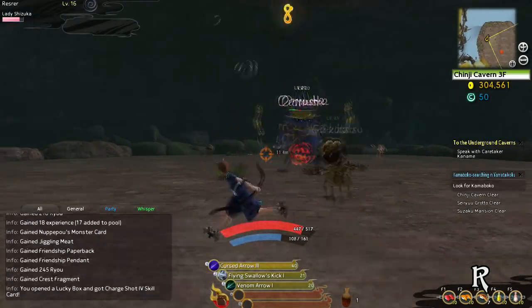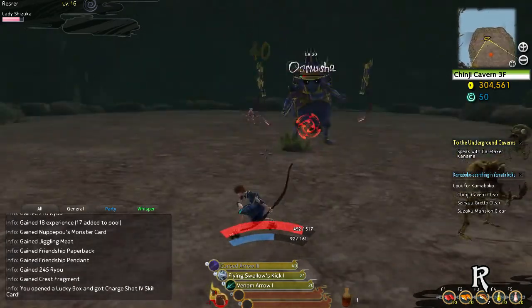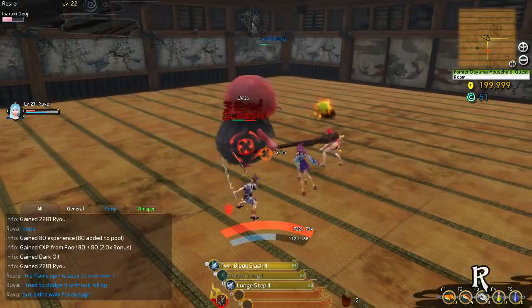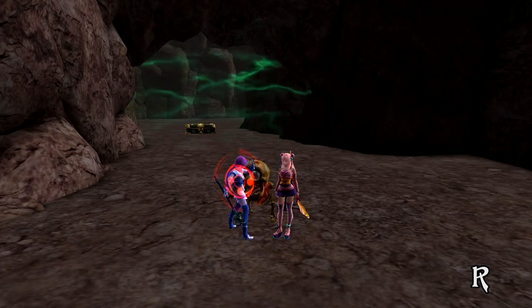The most basic way to avoid damage is to dodge, simply by double tapping in a direction. However, there are some attacks that become too difficult to avoid — that is where blocking comes in. Blocking can drastically reduce damage done against you. Just try not to block with a staff or a wand.